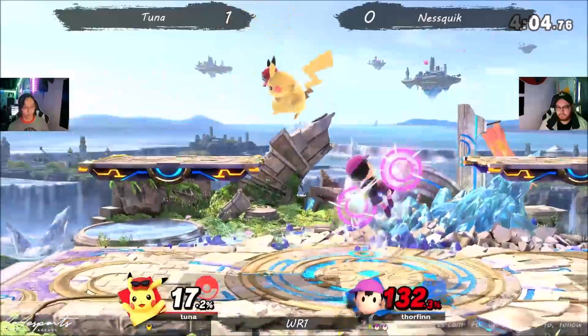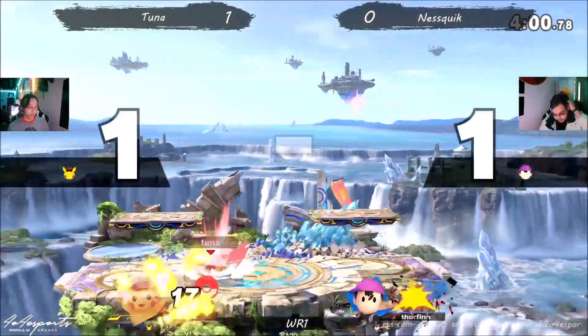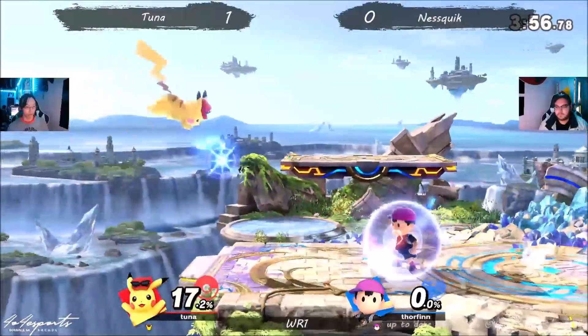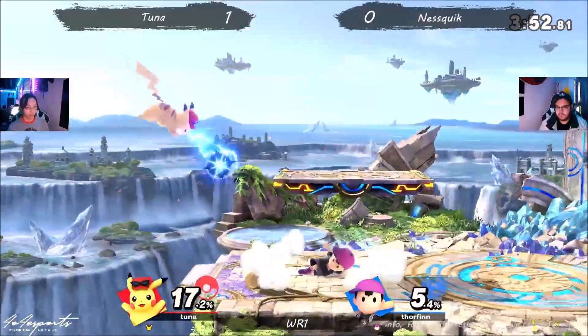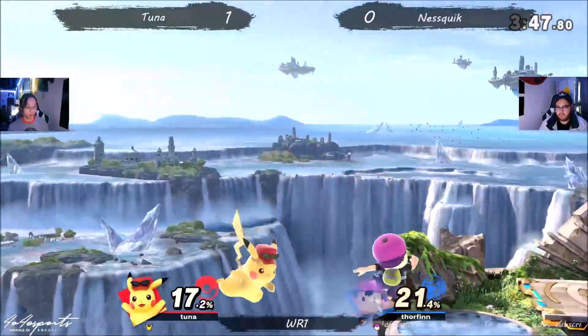Misses the conversion. Again misses the conversion. But the dash attack is going to be enough — now our last stock, game two. Will Ness Quick be able to bring it to a game three, or are we going to see Tuna take it 2-0? Winner's round one here, 404 Esports, for Tommy House Monthly.